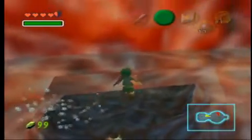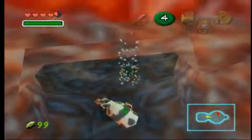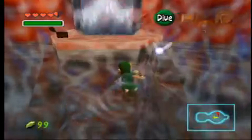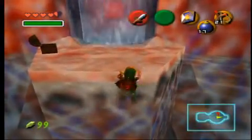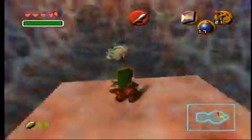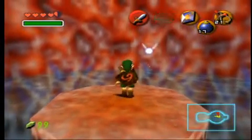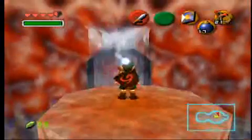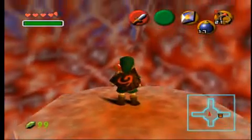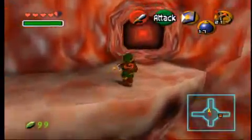You know what I'll probably end up using Din's Fire for? Later on in the game when the bosses actually get difficult — if I need to warp out and get supplies, or I'll do it right before the boss room. Where's the stupid floating platform inside of this guy? It doesn't even make sense. I also didn't know bodies were well lit on the inside. I guess my biology teacher was always wrong. Nintendo does it right.